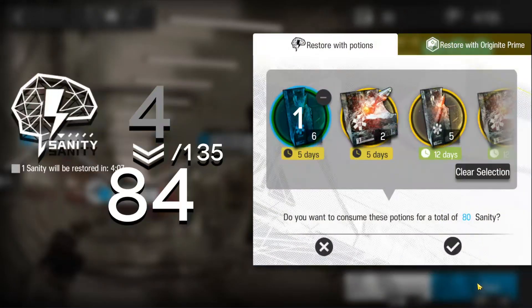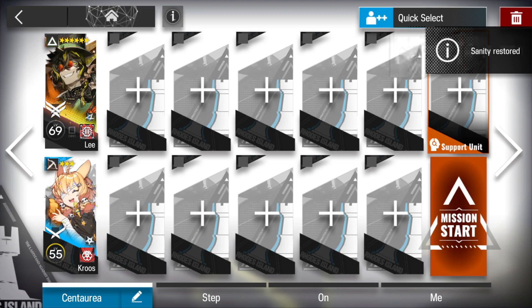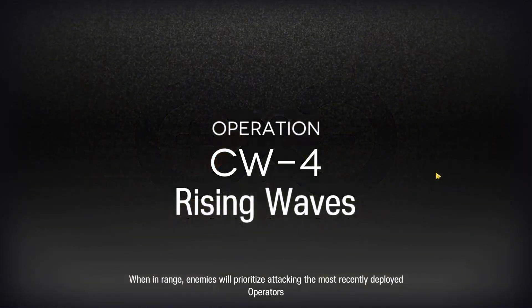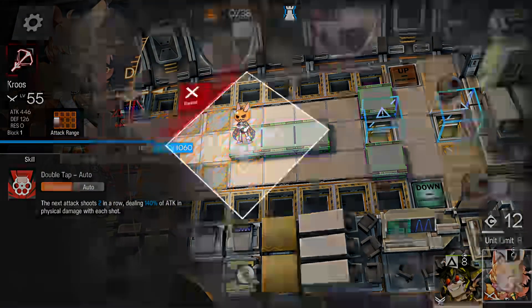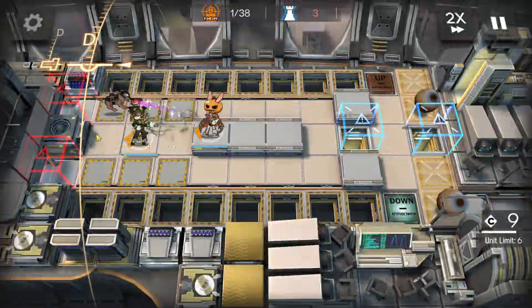So to do that, we are going to use Lee. You'll need a Lee and a damage dealer — that's all. First off, deploy the Sniper first, otherwise you won't have enough DP to deploy her later, because Lee will consume all your DP. And then deploy Lee, and you're good.